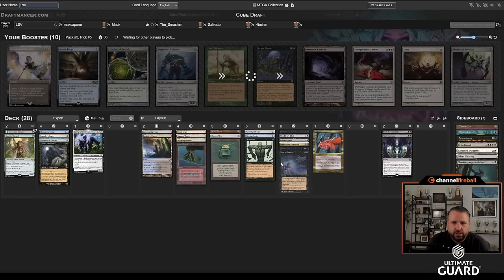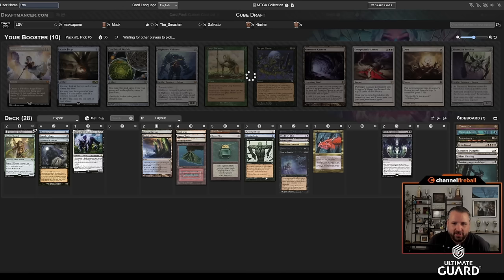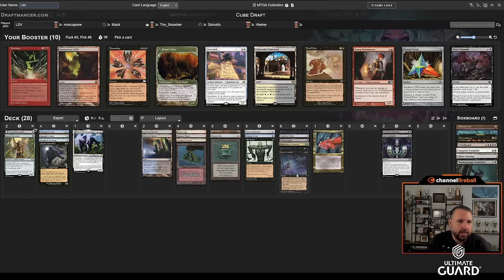I guess that makes my mana all decent at the very least. I've got one red card, one green card, one blue card, two green cards, and the rest are all black cards. That makes me feel a little better, but I would really like to pick up at least one more strong playable.